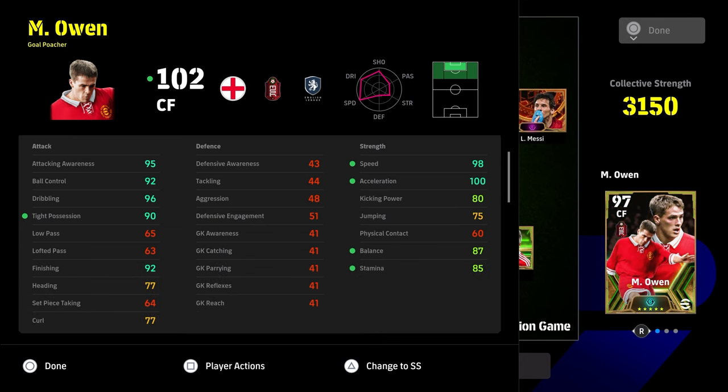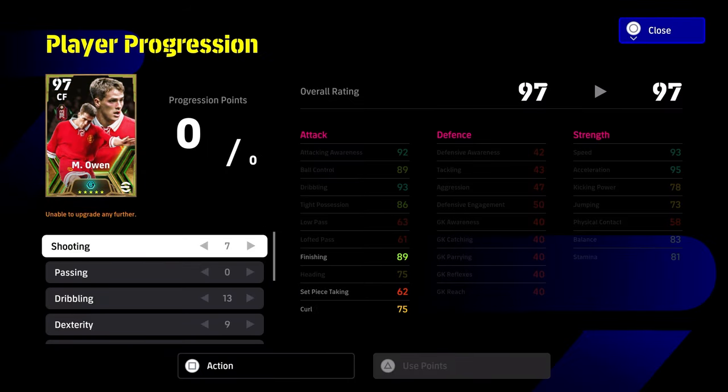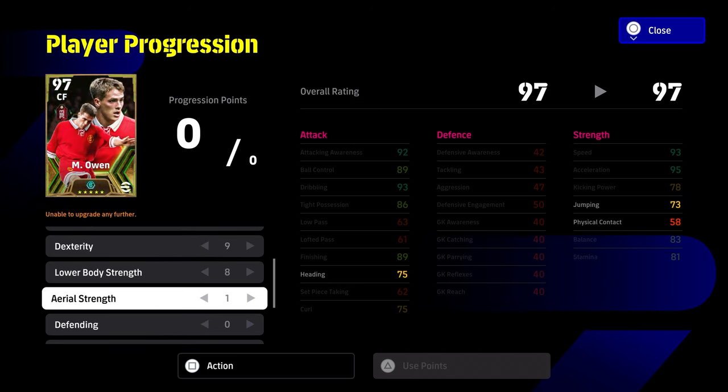This is the ultimate build we've found for Michael Owen — it's insane when you break it down. The one area of weakness is balance at 87 instead of 90, but the short answer is that doesn't make a huge difference. If you get tight possession to 90 by having Guardiola or Alonso, this is the build: 100 acceleration, 95 attack awareness, 96 dribbling, 90 tight possession. 7 into shooting, 0 into passing, 13 into dribbling, 9 into dexterity, and 8 into lower body with 1 onto aerial strength. Try this build out.